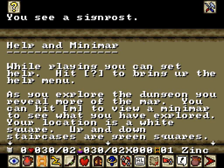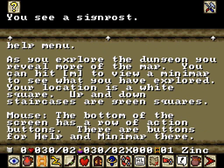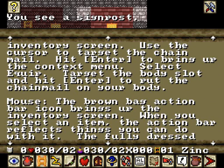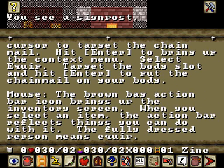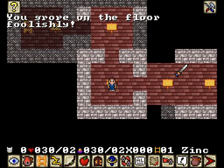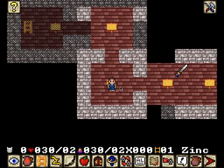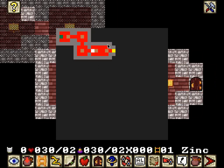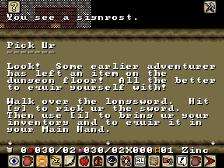Clicking with the mouse will also move you in that direction, and you can hold down the mouse button to keep moving — yeah, if you hold it down, there you go. This game doesn't seem to have music, so let me find some to play with it. Hit question mark to bring up help. As you explore, hit End to view your mini-map — your location is a white square. I've got inventory; hit Enter to bring up the context menu.